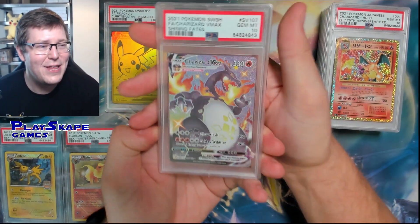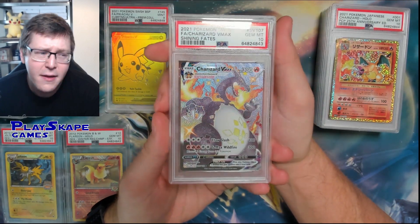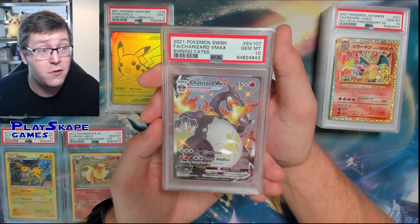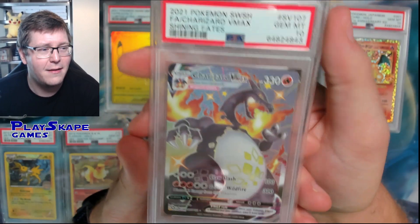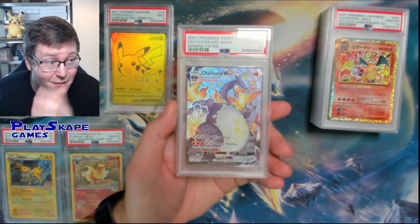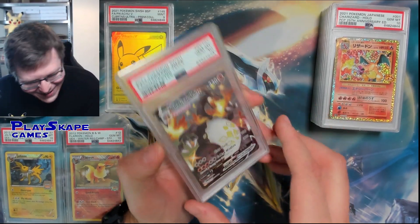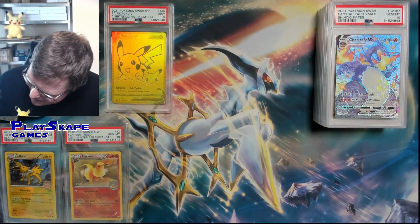Speaking of Charizards, the Gem Mint Shining Fates Charizard VMAX Shiny Form. Doesn't need much introduction - not that expensive as a lot of people opened Shining Fates and there were a lot of reprints. Beautiful card, classic Shiny Charizard VMAX style. People are actually playing Charizard VMAX as a deck now with Arceus V-Star - imagine rocking up to a tournament with two PSA 10 copies in your deck. Some mad person out there has probably done it.